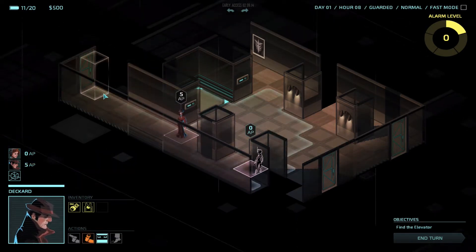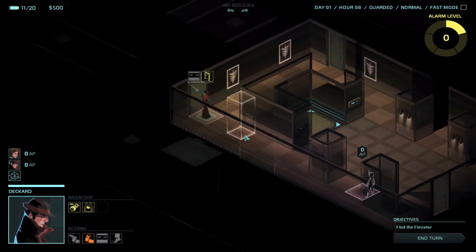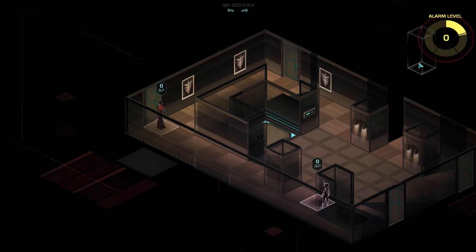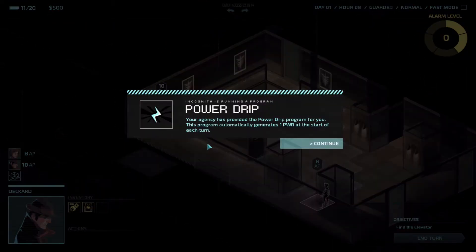And things we can hack. So I'm going to run over to this door here. Looks all clear, I don't see any bad guys or anything, and that will be my first turn. On the upper right here we've got an alarm, which will basically just go up every turn. And we're going to be getting a little bit of power every turn as well.